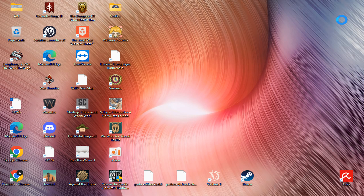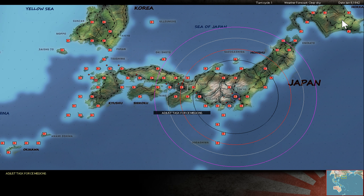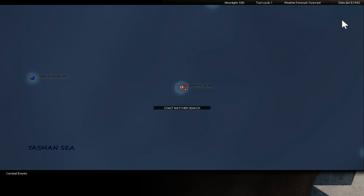Greetings everyone! Here is Lodwijk and this is the game War in the Pacific Admiral's Edition. This is my play-by-email match against Sakud. He is the Allied commander and for me it is Japan. This is scenario one, stock, no modifications, on game version 2.6 BE, and I take now Norfolk Island.